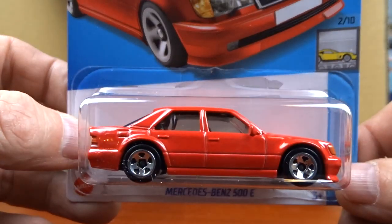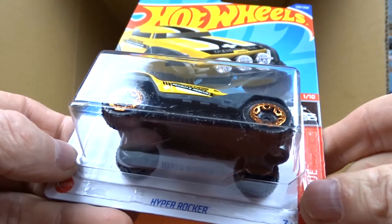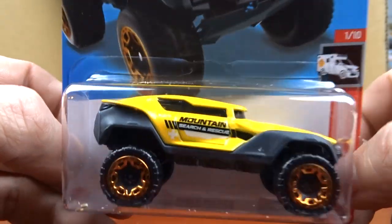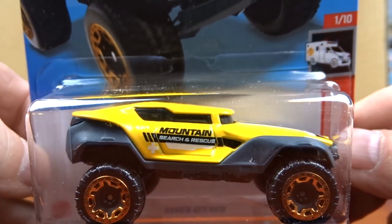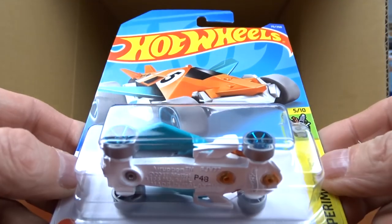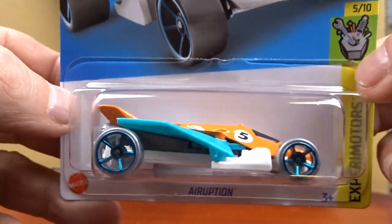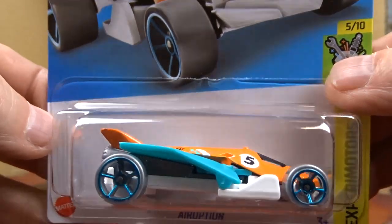Mercedes-Benz in red again, which we've already seen. And the Donut Drifter again. Then Hyper Rocket — it's got 'Mountain Search and Rescue' on it, that's all right, not bad. And Abruption — this is a different casting. First time seeing silver wheels on this one — silver-gray, kind of cool colors, definitely different.